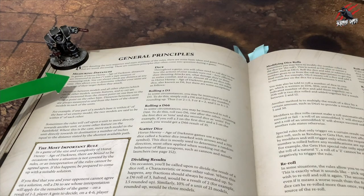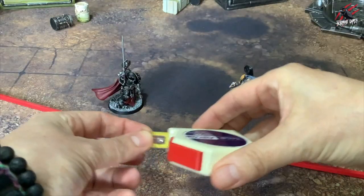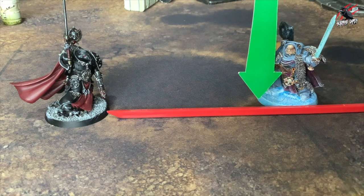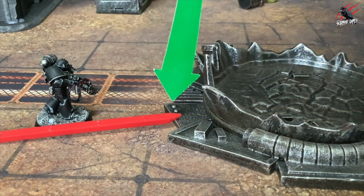Let's look at measuring distances. You can use the measuring stick provided or a tape measure. The measurement is always in inches and you measure from the closest point on one base to the closest point on the other base. This can be between models or even terrain features.